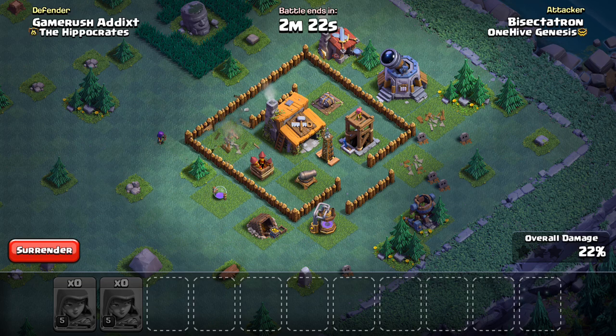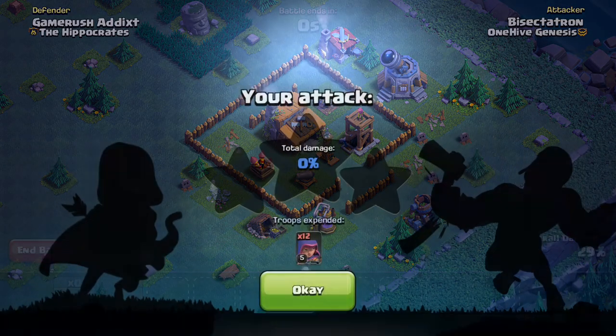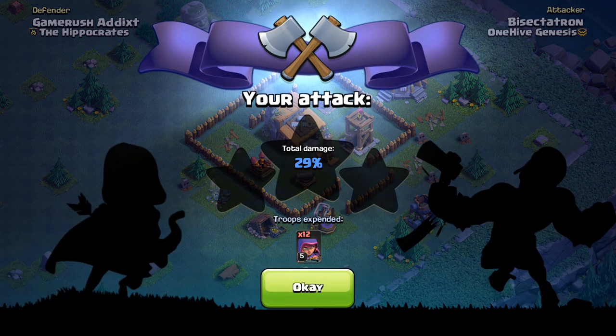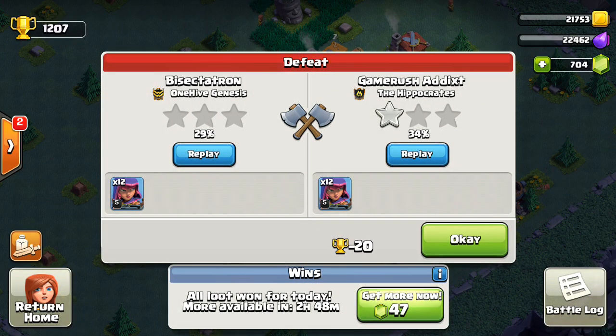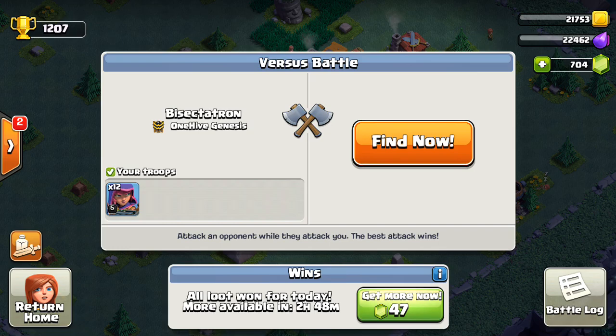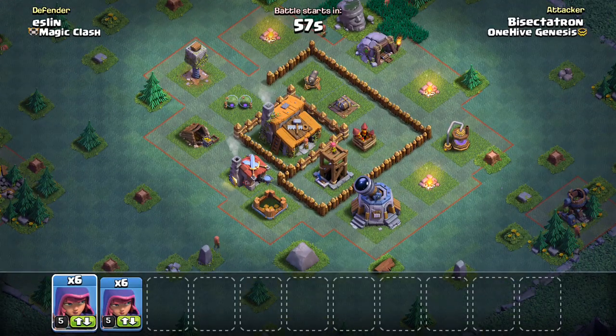I can't use that last Archer. If I had it, I could get those two defenses. This might be the one fail — this isn't the easiest thing to do. If it was really easy, everyone would be doing it. So it has its limitations when the Tesla pops and stuff you don't expect happens. I'll get about 29-30%. The problem is if you don't get that 50%, you're not looking too good because the Builder Hall is so easy for them to get — it's most likely going to be a defeat.